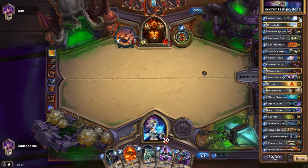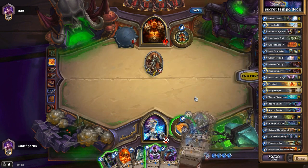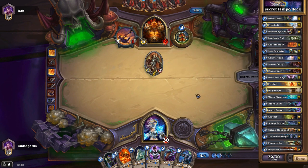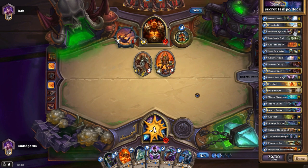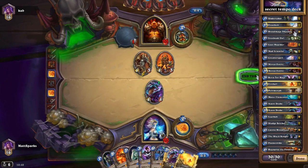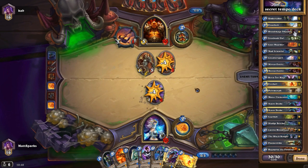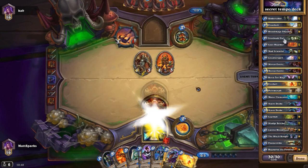We have two undertakers — a good one-cost drop that synergizes with other cards in this deck. Two frost bolts, because what would a mage deck be without frost bolts. One blood mage thalnos — if you don't have him you could switch it out for a kobold geomancer for spell damage, or a novice engineer for card draw. We've also got an iron beak owl for silence — I wanted the cheapest silence option available.